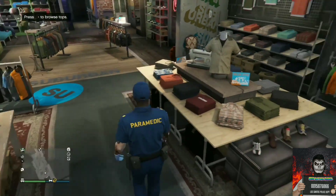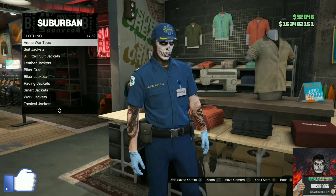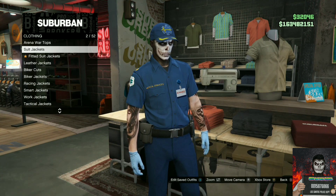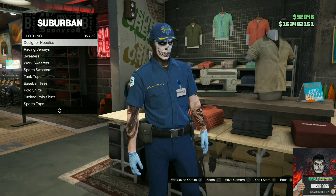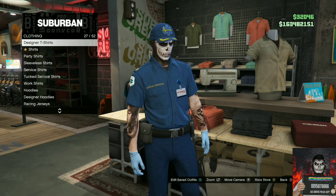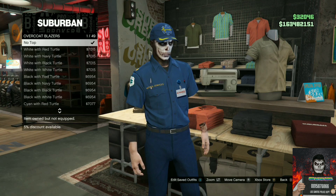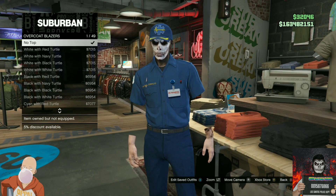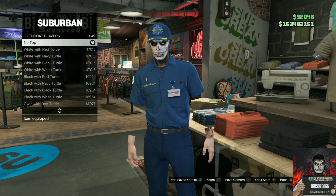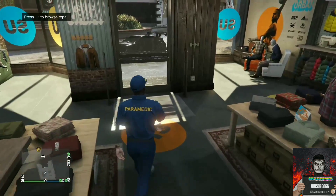For the first clothing glitch, you will need a paramedic outfit. I'll be showing you an easy way on how to get invisible arms, and they do stick. With your paramedic outfit, make your way to any clothing store on the map. Go over to the top section, then go to overcoat blazers, and select no top. After you select it, just back out from the top section and the invisible arms will stick.